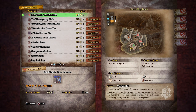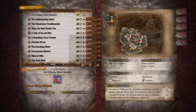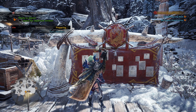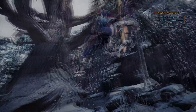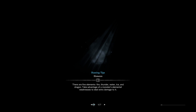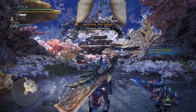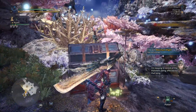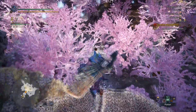Bad friends, great enemies. We're hunting Ebony Odogaron in the Coral Highlands. This particular fight is a debut of a subspecies we haven't seen yet. We fought the subspecies for Glavinus, which is the acidic cousin. This is the cousin to the basic angry red Odogaron.